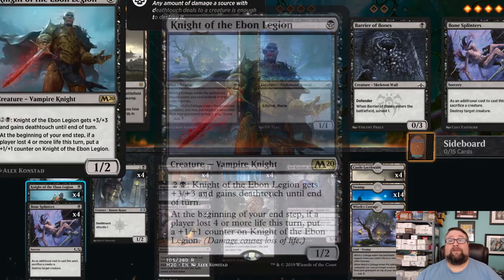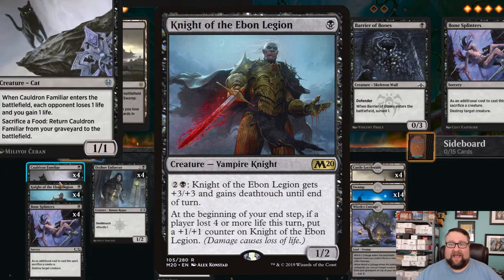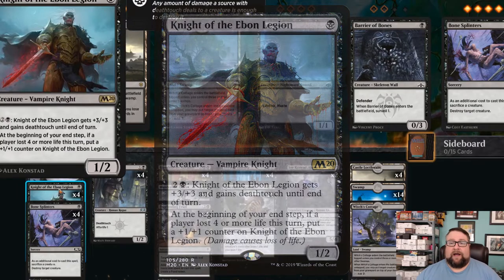We also have four copies of Knight of the Ebon Legion, which is probably the most expensive card in the deck. It's a very good one-drop, 1/2. You can pay three to give it +3/+3 and deathtouch, and then at the beginning of your end step, if any player lost four or more life, it gets a +1/+1 counter put on it. That's an early game swing — that and the cat usually going for a little bit of damage before they can really set up.